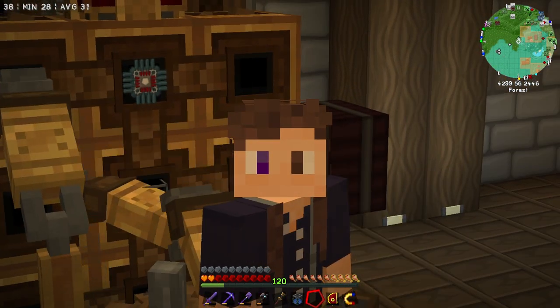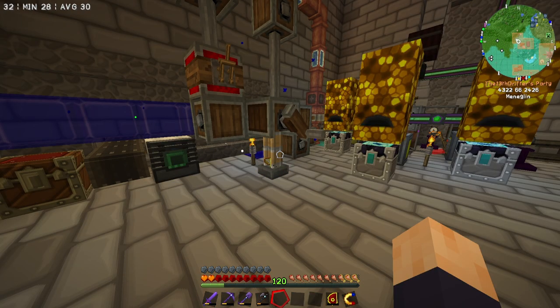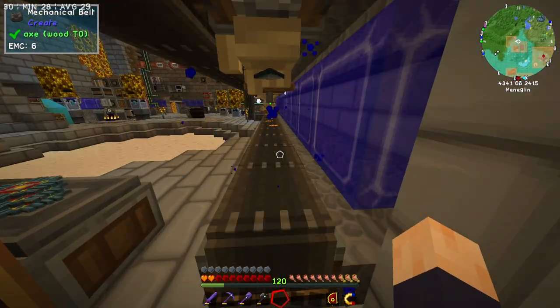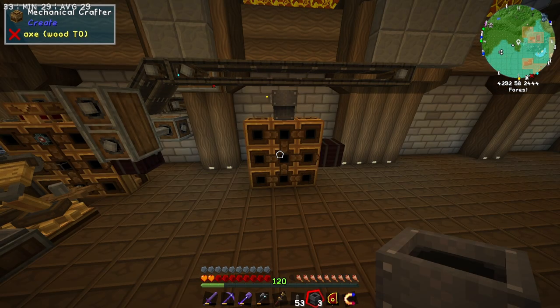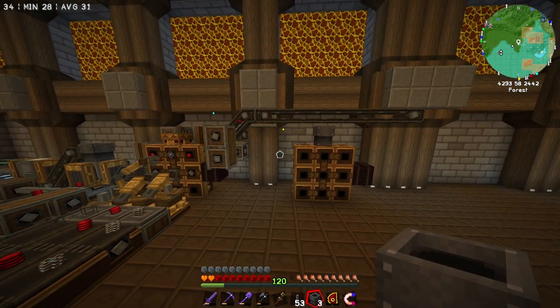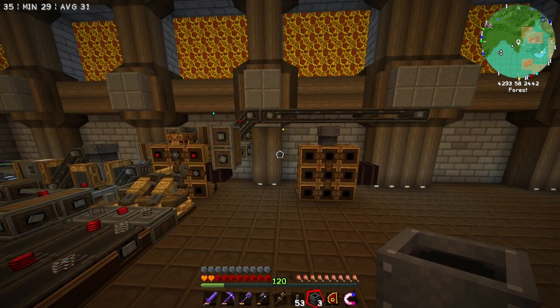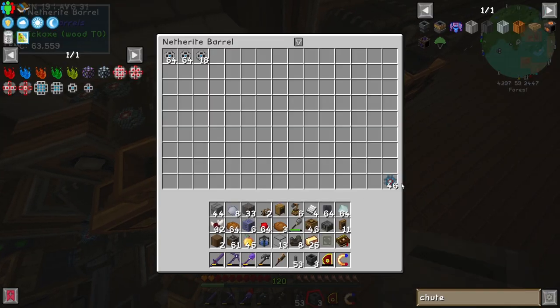Which means setting up this next set, all we're going to need is a few more mechanical hands and the glowstone. So let's get on that, shall we? Let's make the hands. Okay, and with this little system set up, we now have the input for the logic processor, I believe it was. Let's check what it isn't.